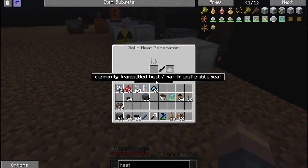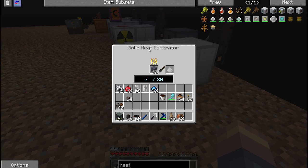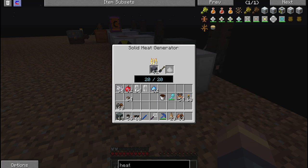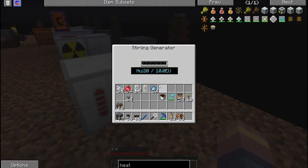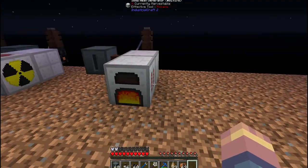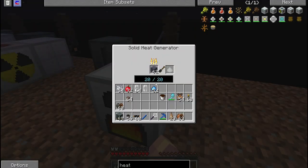This one is the solid heat generator. It takes the fuel and burns it, produces ash, and transfers 20 heat. The Sterling generator converts that over to 10 EU per tick, which gives you about 40 RF. I don't like this one — it's just too small of an amount. As a side note, I believe the solid heat generator actually produces heat longer.